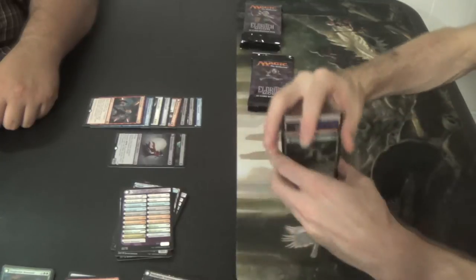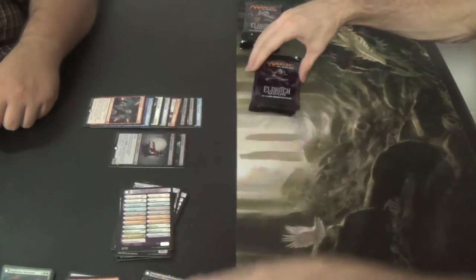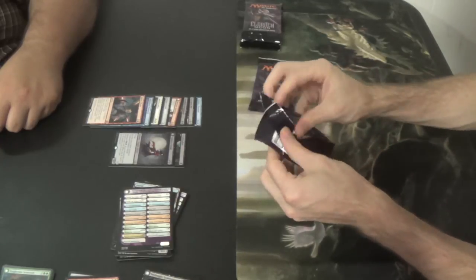When I have to go into a Gruul land destruction deck after rotation — I won't be having my volcanic visions and pyros with goggles anymore. So we'll go into World Breakers and Ulvenwald Captives.